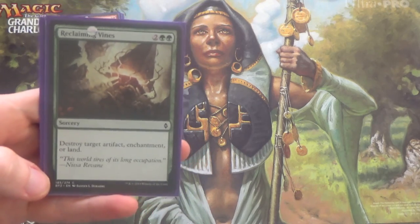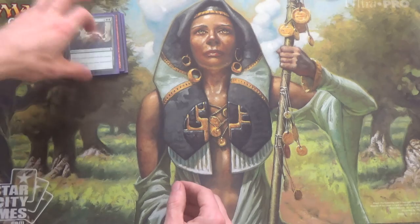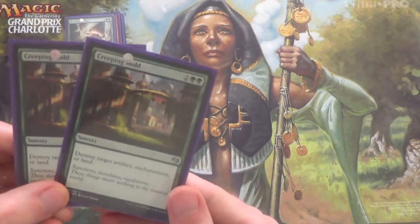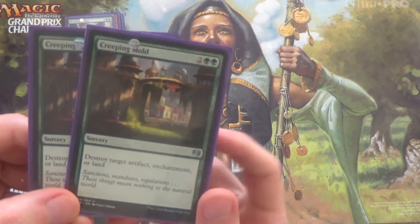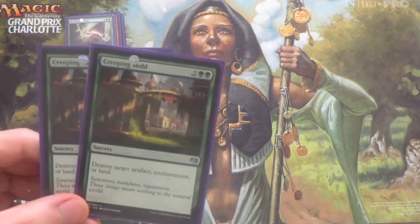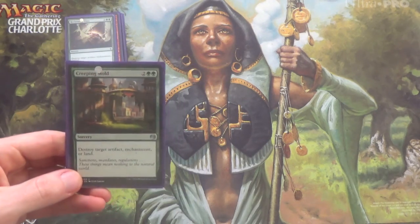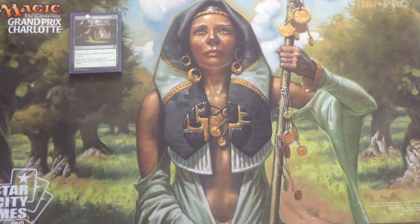However, note the cost: green green, so it's a slightly more restrictive mana cost. Next, we have 2 Creeping Mold — same exact effect, same exact cost, same exact speed, different rarity but that doesn't really matter. I'm only running 2 of each; I could go 4 of one or 4 of the other. You get the idea.